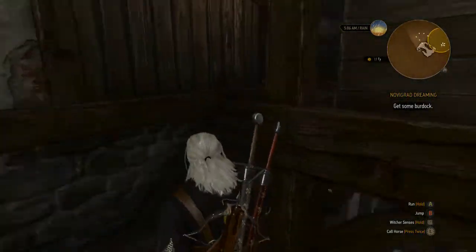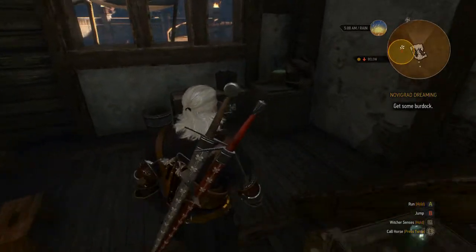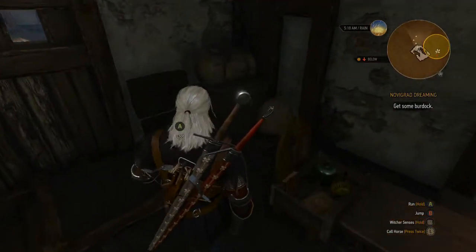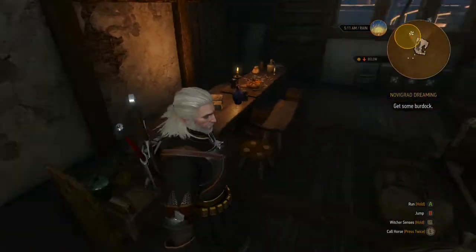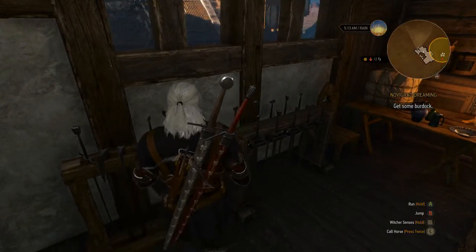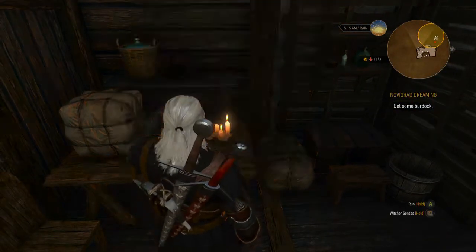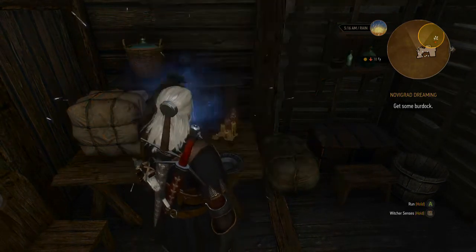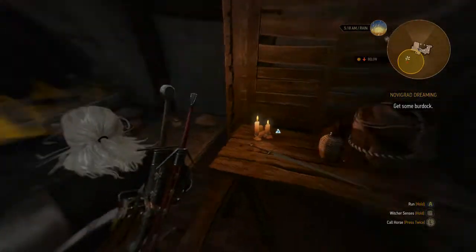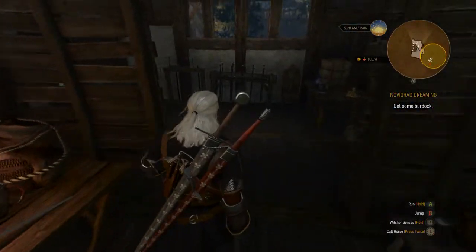Wow, this is an amazing house. Anything up here to loot? Yeah, look at all that stuff — this is good stuff, this is a really good house. There's even more stuff to loot over here. Getting a bunch of different items — there's still more floors to this thing. I went through all that trouble for a butter knife.